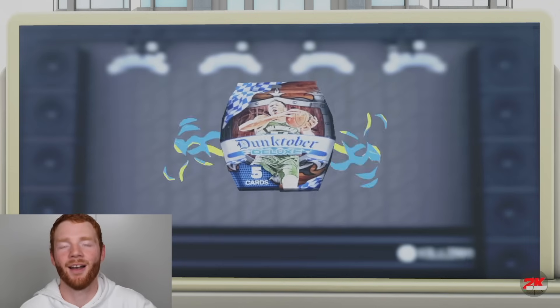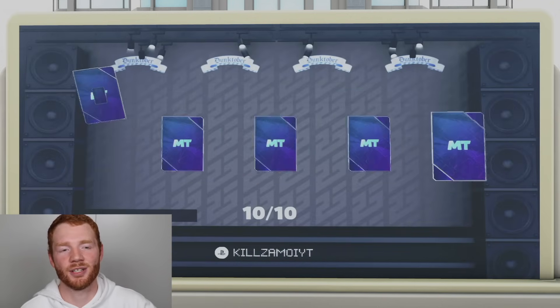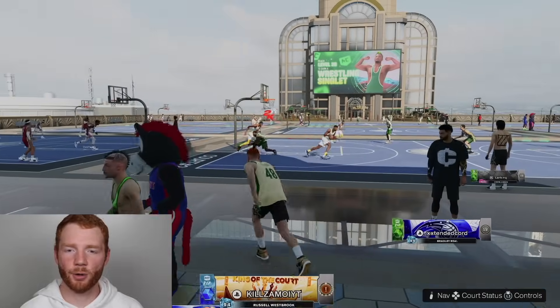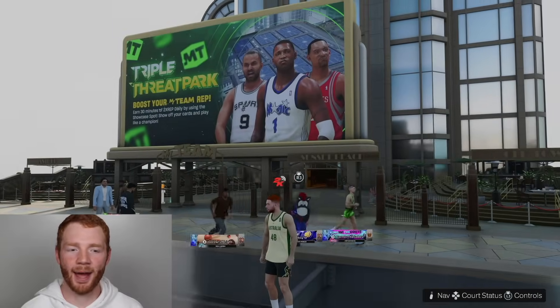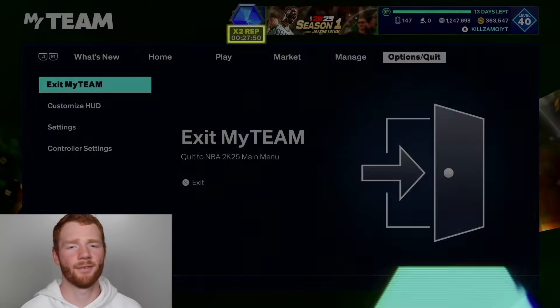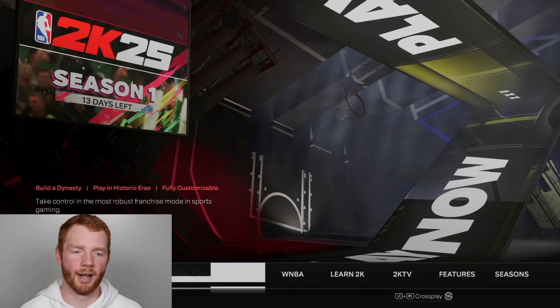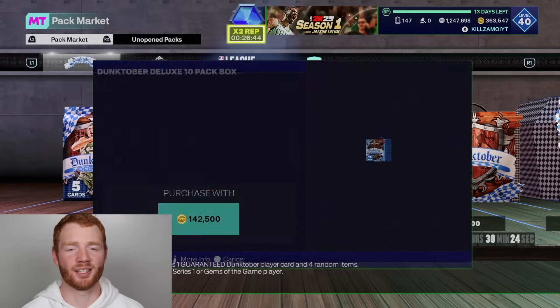For the final pack of this box, am I happy with how the showcase spot has gone? The answer is absolutely not, especially ending on that — that was so bad. Let's just back out now. Let's back out even further. I've got a little glitch, so maybe it's telling me to close this out. Let's do that. Now let's go back into my team and it's time for another Dunktober Deluxe box. We've pulled one diamond in this pack opening so far. Let's see if we can get one more.